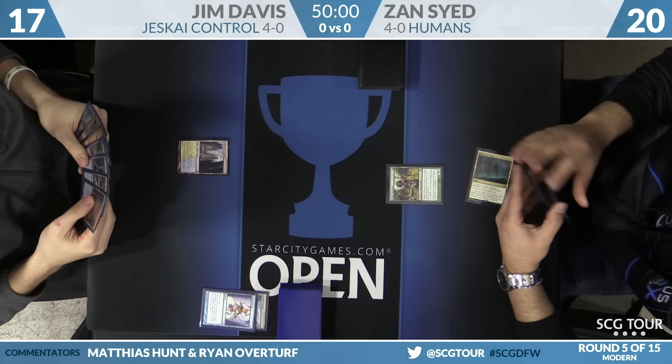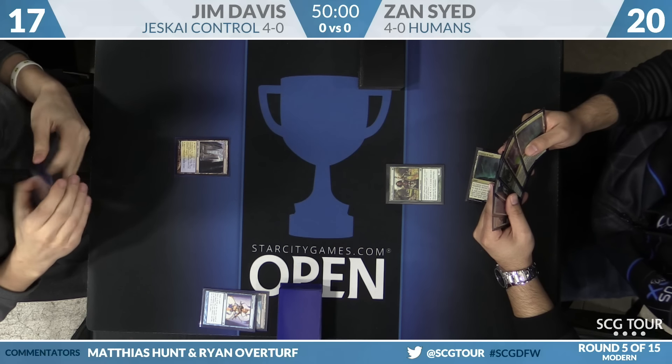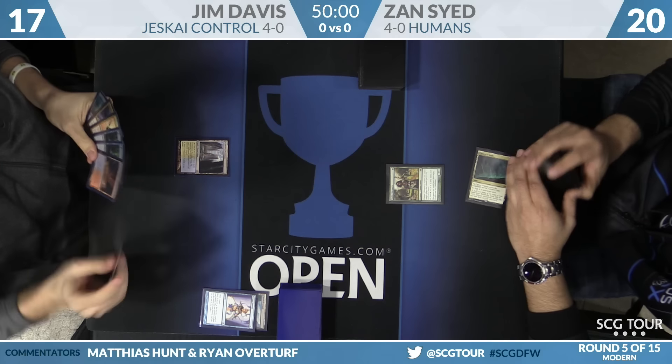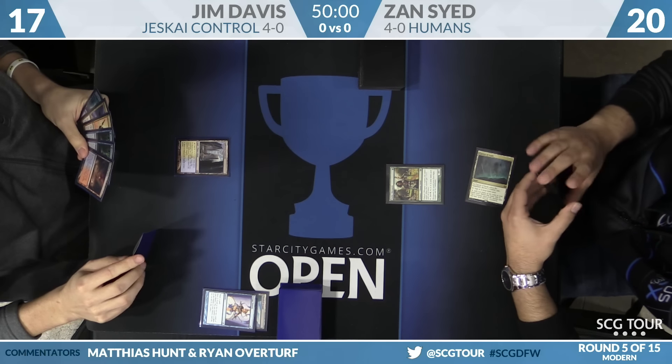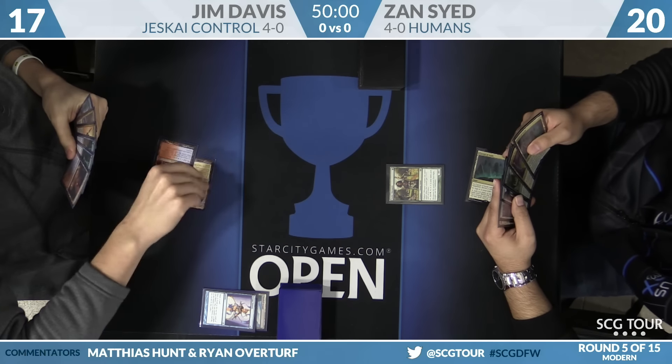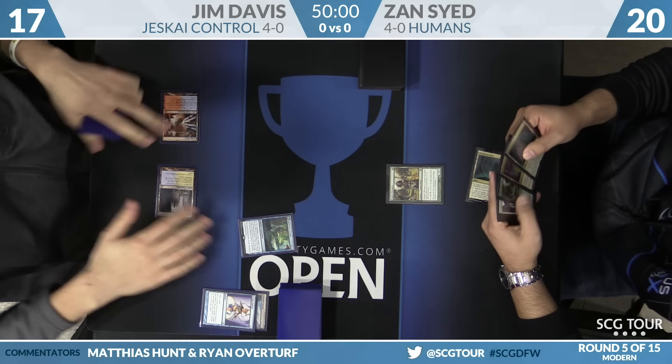Jim's hand looks pretty flush with blue cards, with a Lightning Helix in the mix. Blue cards aren't great here — he was looking for the red and white ones. Helix in this matchup when you're facing down Noble Hierarch: if you're light on removal, you kind of want to save that Lightning Helix for something better.